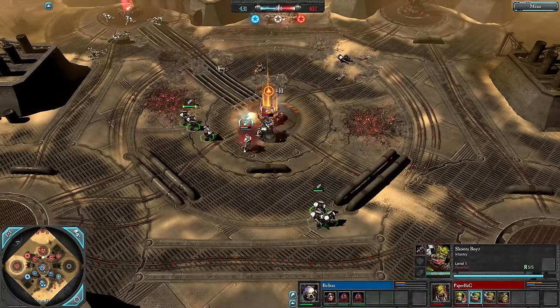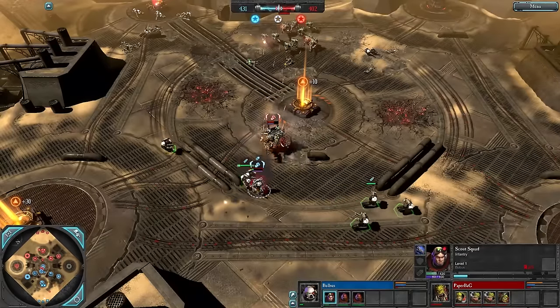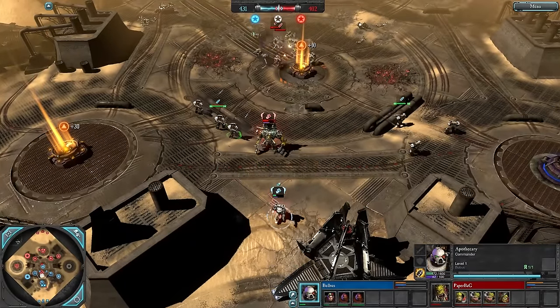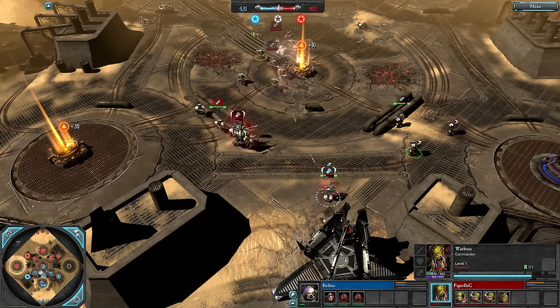The Shooter Boys do a lot of damage. Stomp goes down, knocking the Apo to the ground. Scouts bleed a model. The Apo is at 80 HP and is forced to use the heal on himself. Tactical Marines try to focus the Warboss but he's just too tanky — doesn't even have any war gear yet.